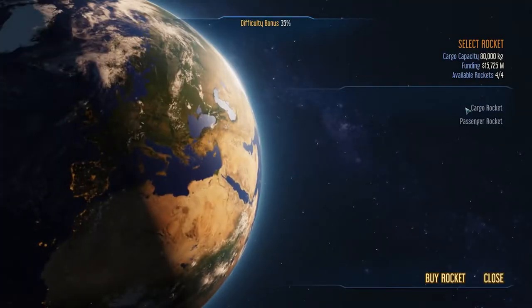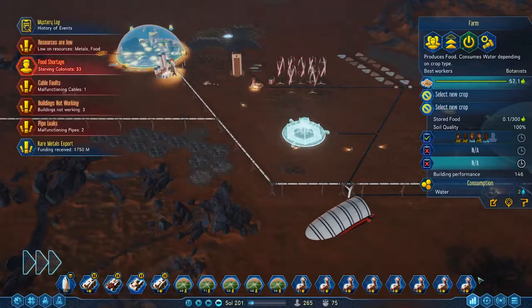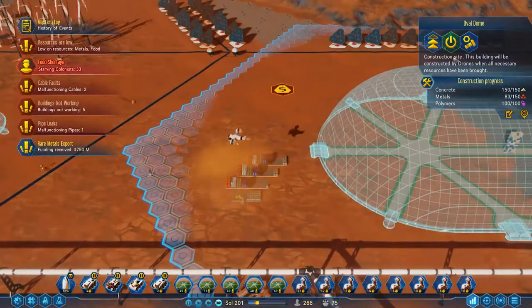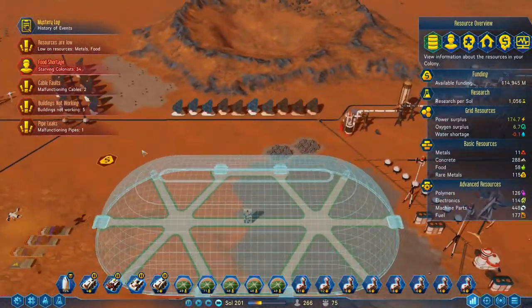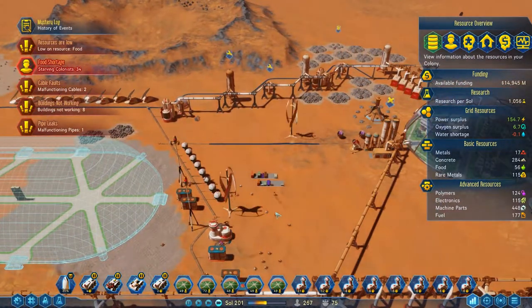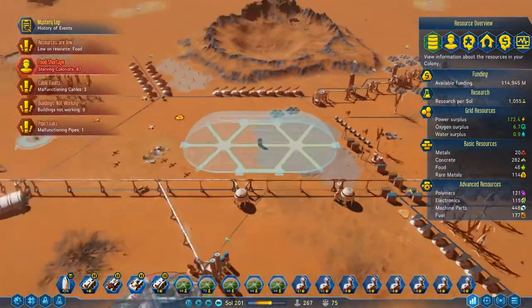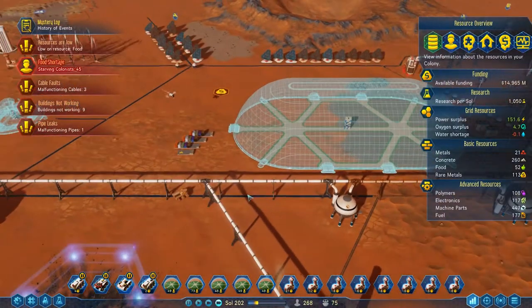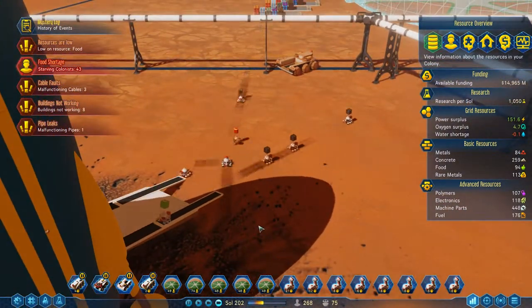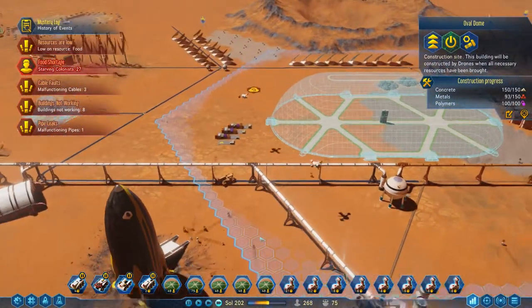We've got some money, so we can order ourselves another cargo rocket. Let's get a bunch of metals this time, and while we're at it let's get some food up into the colony as well - 50 food and then max out on metals. We're short of metals in both places. If this is the dome that takes priority, that should hopefully get there. Hopefully we should be able to sort this out and make this all a farming region. Really worried about the food situation. Asimov is coming back down - hopefully he's going to get us all the materials we need.